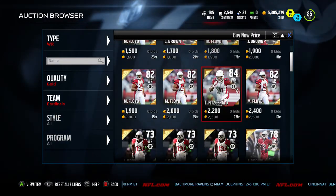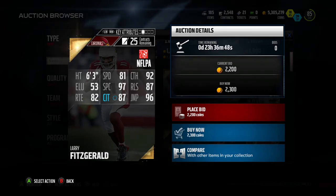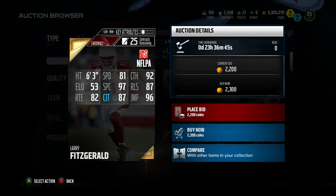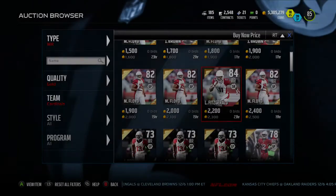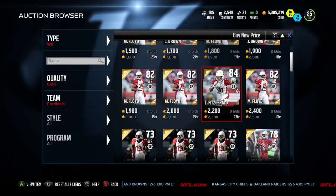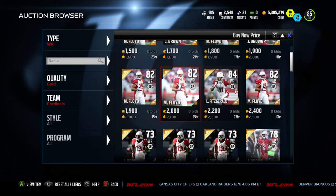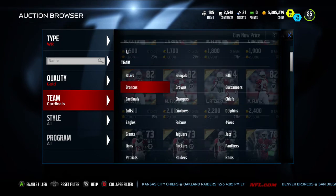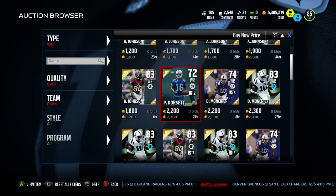Next we have Larry Fitzgerald. All these players are under 3,000 to 3,500 coins — that's my motto for each position. He's only 81 speed, but you're getting 6'3" with elite catching: 92 catch, 97 spec catch, 87 release, 87 catching in traffic, 96 jump. Larry's that guy you throw to who may not outrun people, but when you need that catch on fourth and 20 and you throw a 50-yard prayer, Larry Fitzgerald's gonna say 'I got you coach' and catch it. He'll get you out of a jam.